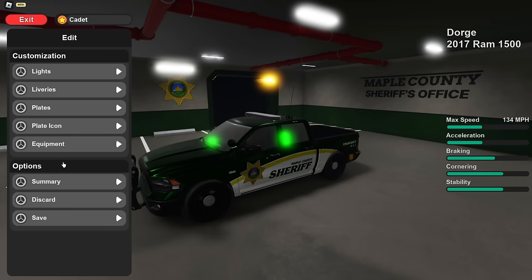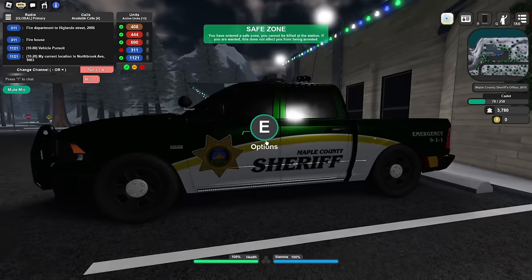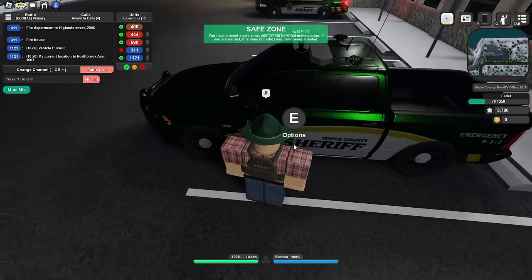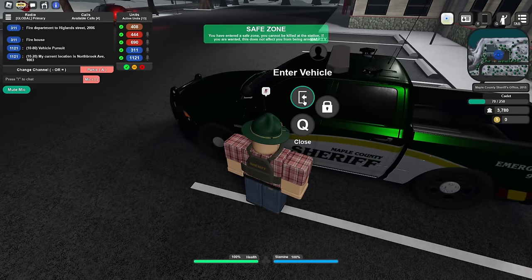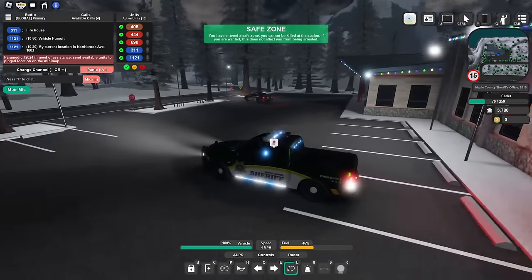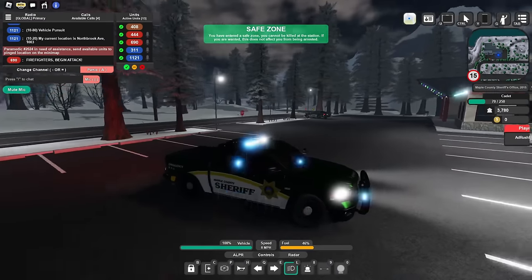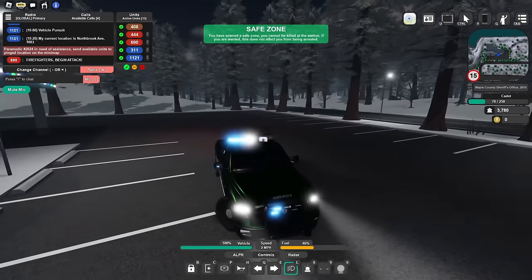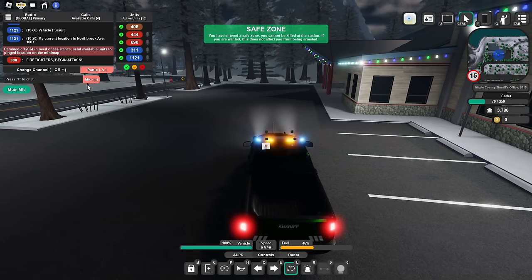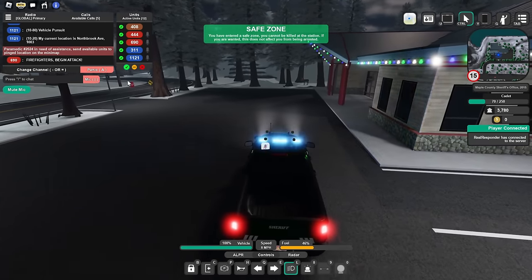You can change plates, plate icons, and you can even change equipment. Now the cars look insane too — they're insane and realistic. This game has some advanced features. For example, you press E and press the enter vehicle button in order to get in, and you press set to start the engine. The livery looks absolutely fantastic. And on the top left you also got a radio. If you want to access the radio, you press control, then you can drag your mouse up here — you're actually able to customize it in the settings menu.